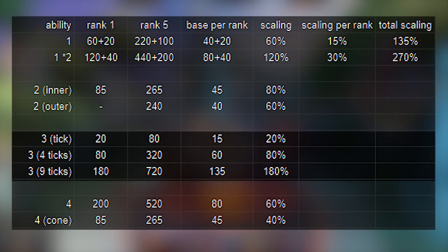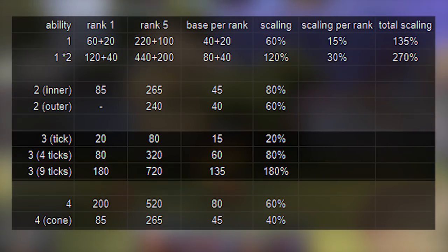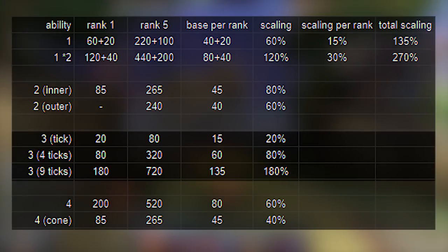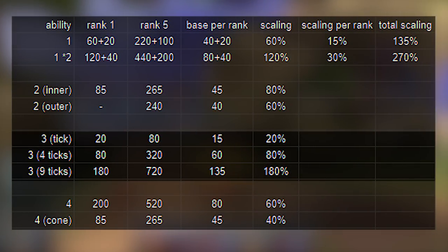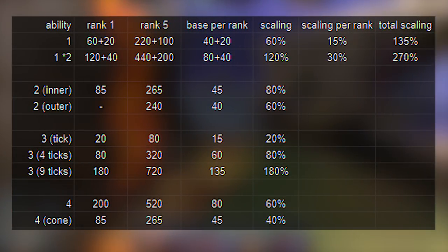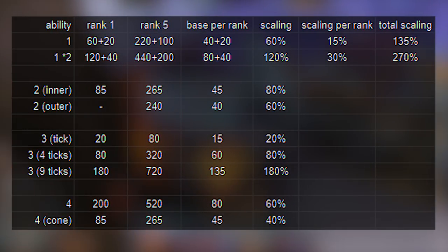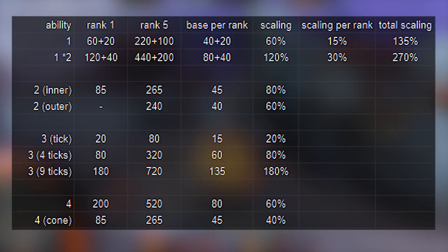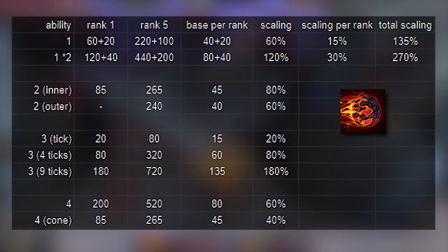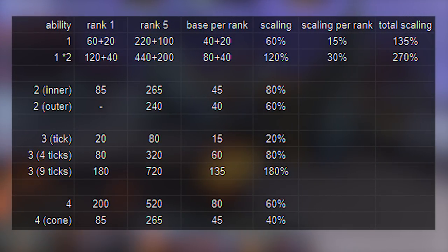The 3 comes with an insane amount of base damage and scaling if you're managing to stick to a target, and that's with significantly lower mana cost than the 1. The damage of a single tick is 20 on rank 1 and 80 on rank 5, increasing by 15 per rank, has 20% scaling, and you can get up to 9 ticks of the amplified damage. This theoretical damage is up to 720 base and another 180% scaling. So while I would recommend getting at least 3 points into Eruption to have the slightly larger knock-up, you can really go with whatever you like — it also comes down to your playstyle. If you like to engage with the 3 and use it to get into the fight, you'll get more out of leveling the 1 for extra damage. But if you often engage through blink and then use the 3 in the fight, you'll get more damage out of leveling the 3 itself.